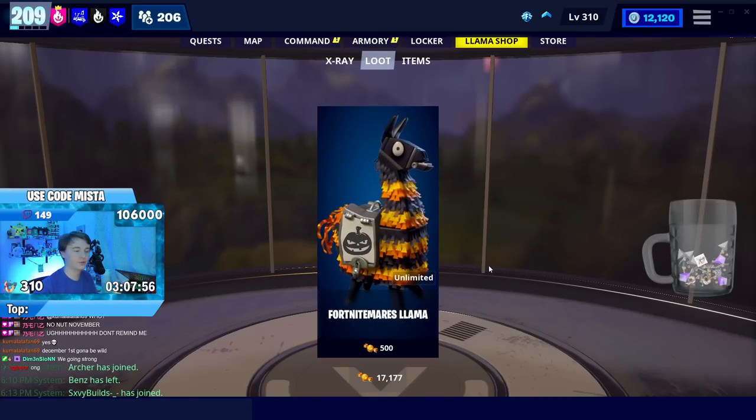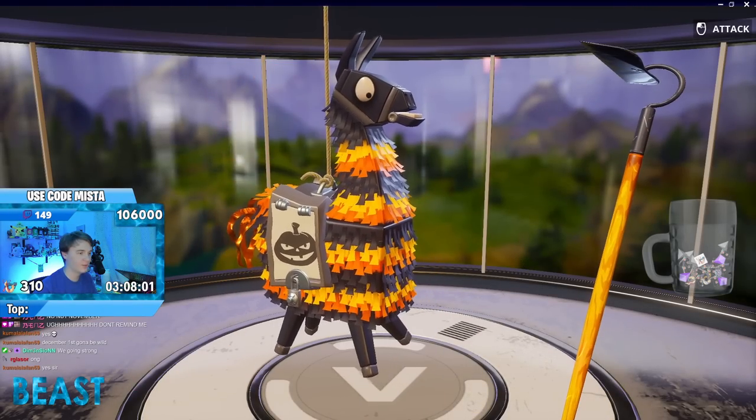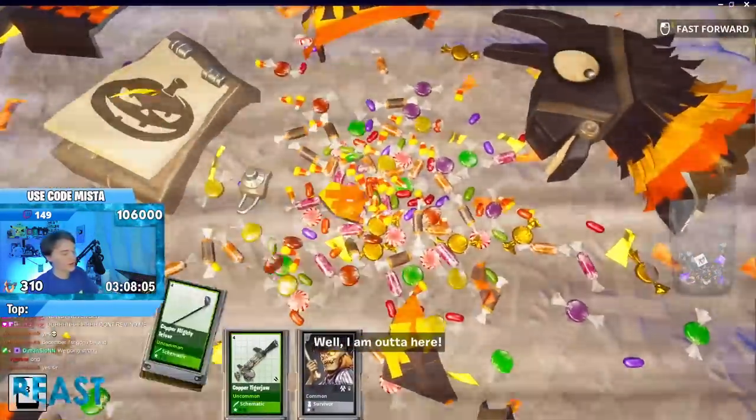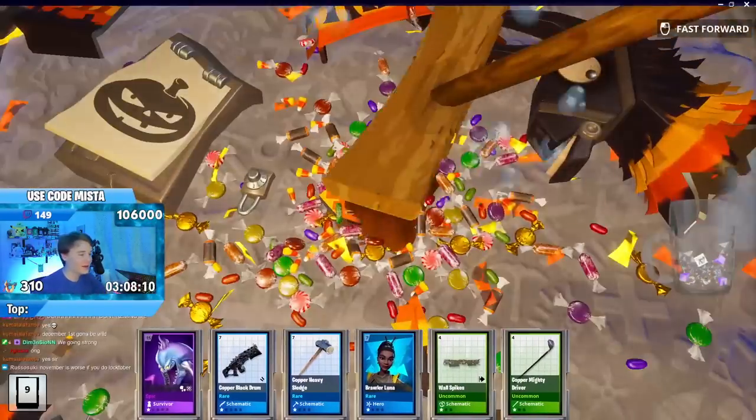I'm actually going to record a clip locally, because I always do this where I record these videos and then I don't have a good clip of a llama opening. There we go — a nice slow clip of a llama cracking open. That'll probably be the thumbnail. This is the stuff you gotta think ahead on when you're making these videos.